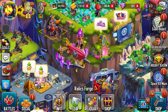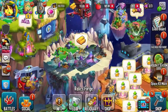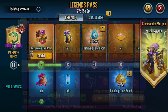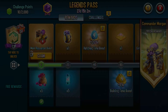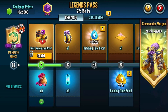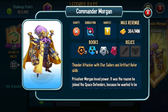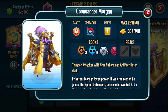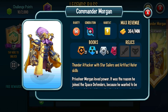Alrighty guys, welcome back. Yes, today it is update day and we're gonna be checking out the Legends Pass. A brand new Legends Pass has arrived. The main event, the big boy — Commander Morgan. He's a Thunder Galactic Mythic monster and he looks pretty flipping good. He does not look bad at all. That is a W monster, man.